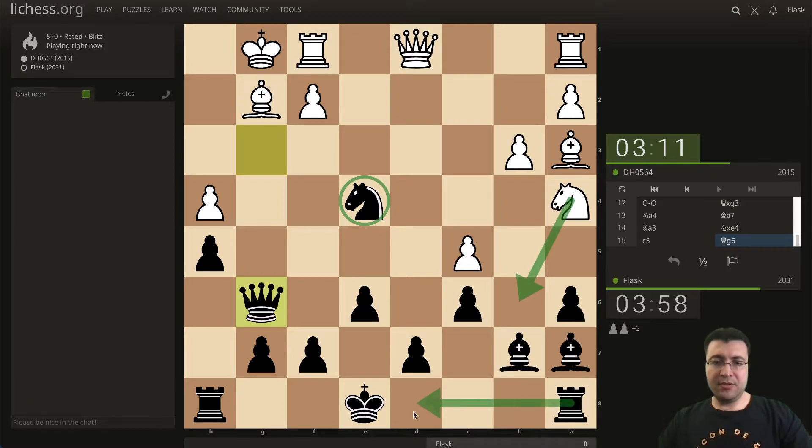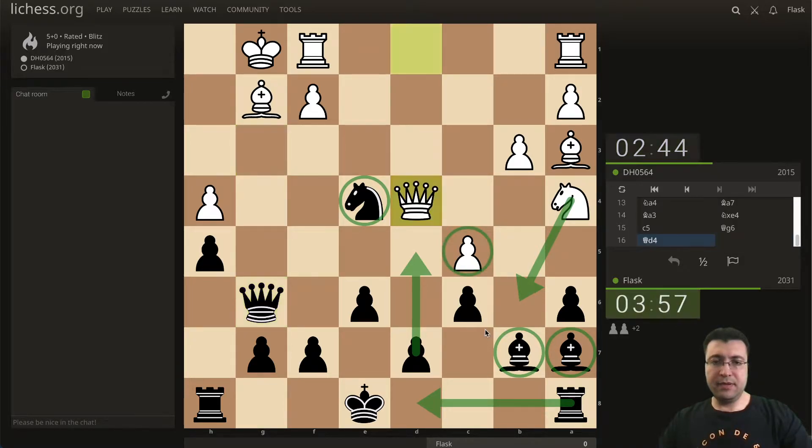If he comes here I just come with my rook to the d-file, facing his queen and probably push in the center next. It depends, let's see. So now I have these two bishops that are not really doing anything — they are blocked and stopped by this pawn.